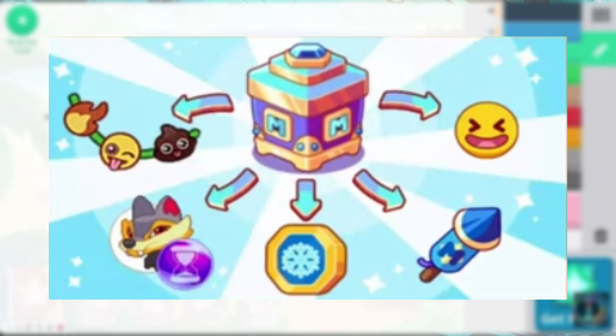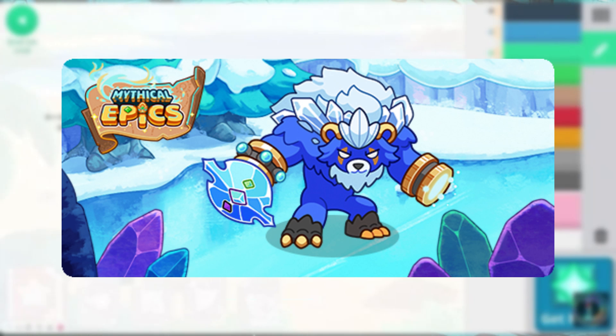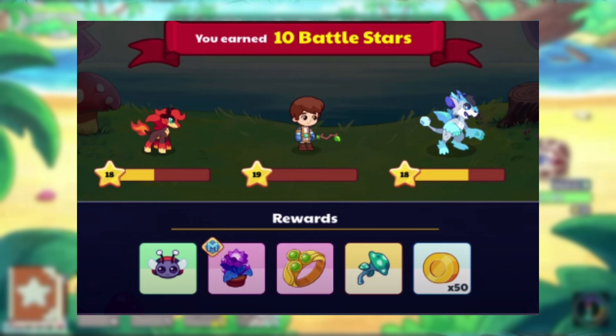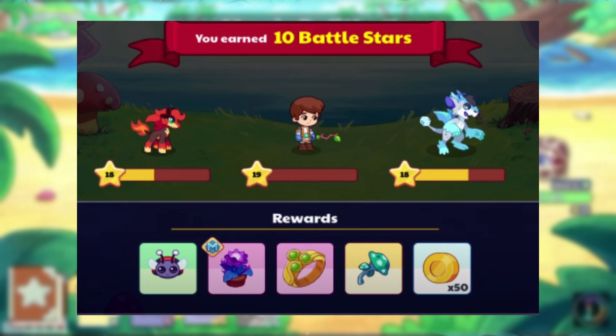On June 30th, the July member box came out, which contained the Emoji Buddy and the Emoji Banner. On July 1st, Arcturion was re-released. And on July 10th, new rewards were added to Gerald, which were the Ladybug, Fern Scale Armor, Mythical Plant, and Magic Fungus.